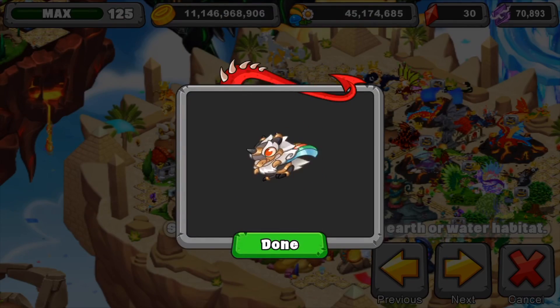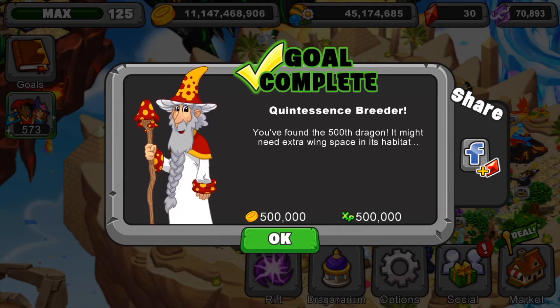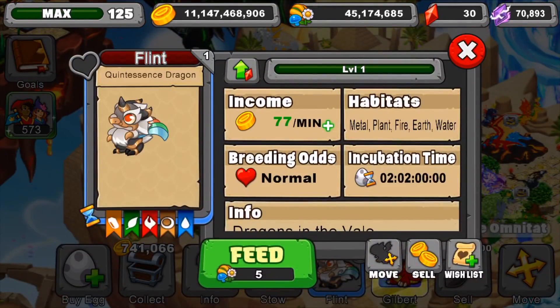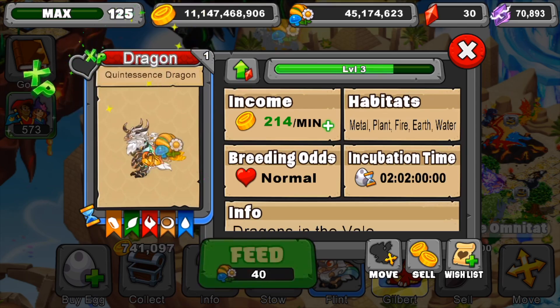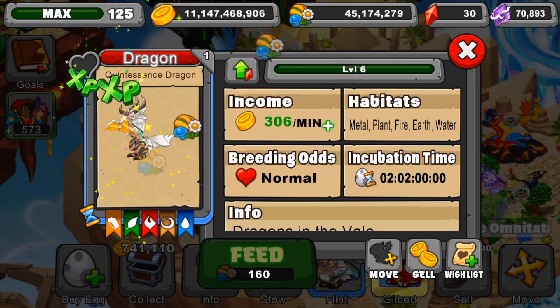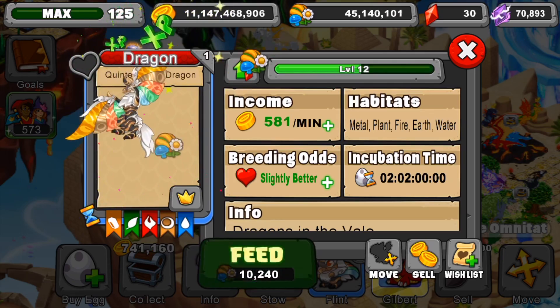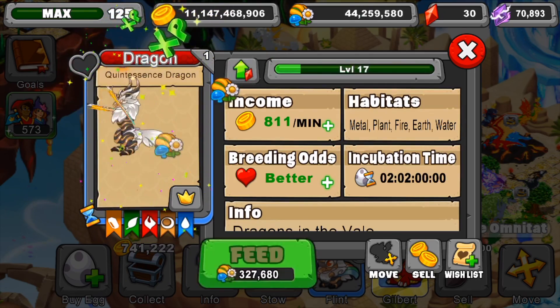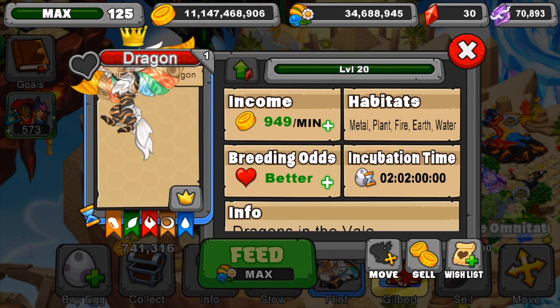I think this is a 500 dragon in Dragon Veil, if I'm not mistaken, but I could be wrong about that. We got 500,000 gold and 500,000 XP from that, so that's pretty awesome. Let's take this dude to level 20 after we name him. Okay, here we go — level 2, 3, 4, 5, 6, and so on. We're almost at level 20. Wow, he produces a crazy amount of gold — he might be in the top 5 most gold-producing dragons. Yeah, he's definitely up there.